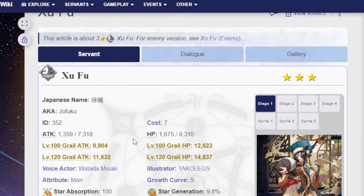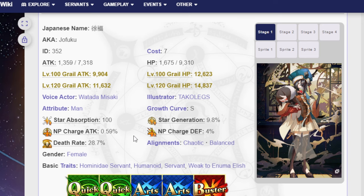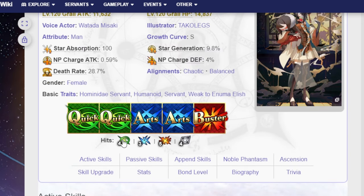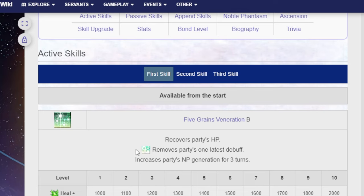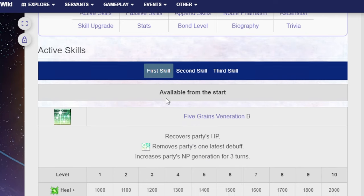In terms of units, we'll start with Zufu, who is a 3-star Alter Ego with 2 Quicks, 2 Arts, 1 Buster — 4 hits on Quick, 3 hits on Arts, 5 hits on Buster, and 4 hits on Extra. Her active skills: first is 5 Grains of Veneration B — recovers party's HP, removes the party's 1 latest debuff, and increases party's NP generation for 3 turns. That must mean it removes specifically the latest debuff, not just any debuff. At max it's 2,000 heal and 30% NP rate on a cooldown of 5.